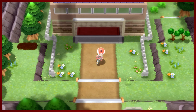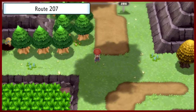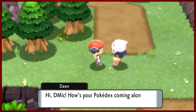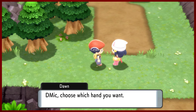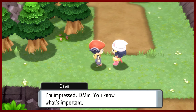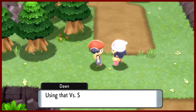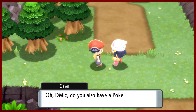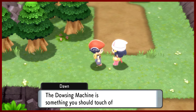Hey guys, D Mike here for another episode of Pokémon Brilliant Diamond. Why am I on the bike? Why am I not in front of that cave? Well, do I have a surprise for you. A little visit from Dawn here — she has a surprise. That's a 50/50. Lefty loosey, righty tighty — let's go left. It doesn't matter which hand you pick, you automatically get the Vs. Seeker. This was introduced back in Fire Red and Leaf Green, and we also get the Dowsing Machine Pokétch app. The generosity of Dawn has depths beyond our imagination.